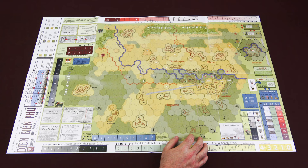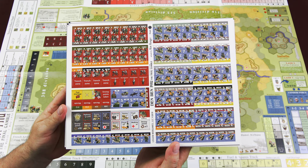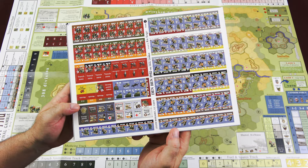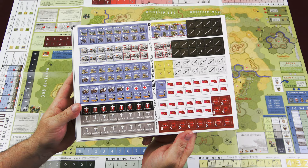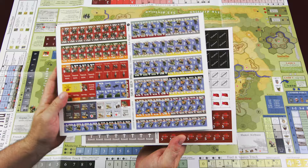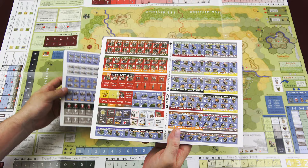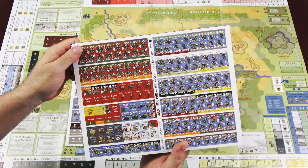Let's take a look at the counters — we've got two sheets. Viet Minh are in red, the French are in blue. You've got admin counters for the Viet Minh and for the French covering food, fuel, ammo, and replacements. Then there are control markers, surprise, assault, disorganized, shaken, as well as some other units on the second sheet. These are not the easy-punch counters that the 1st Edition had — in the 1st Edition they came wrapped in a bag to protect them because they literally fell out the minute you took them out of the counter tray. These ones will punch, but they're sticking in there pretty good, so just bear that in mind when you go to punch these counters.